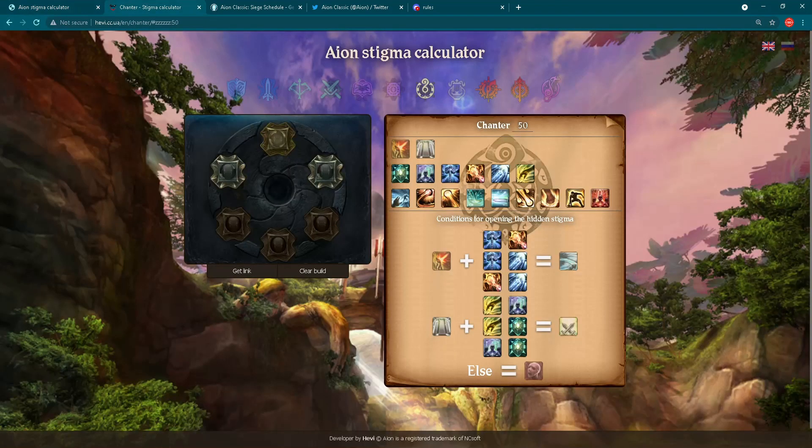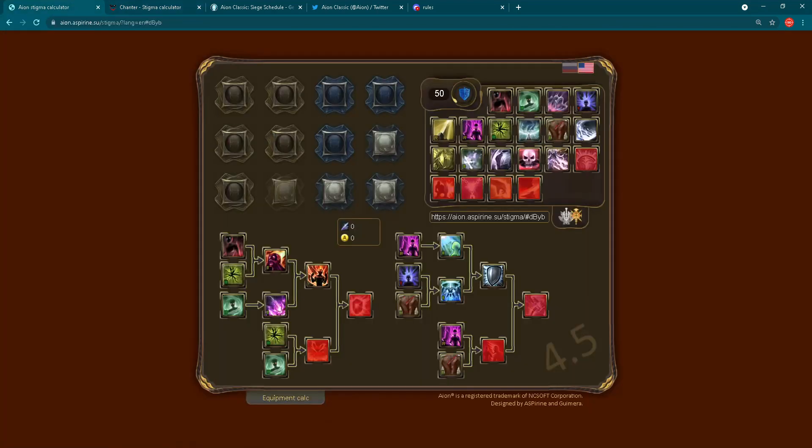I also want to show you this second Aion Stigma Calculator, also a very good one. I actually use this second one much more often, but for live versions of Aion. As you can see, you have new classes here, but you can also change the level, so you can use this stigma calculator for Aion Classic as well. Links are in the description below for both of these stigma calculators.